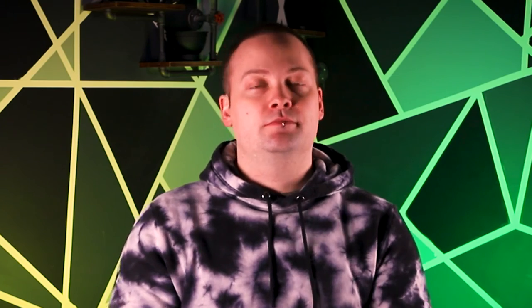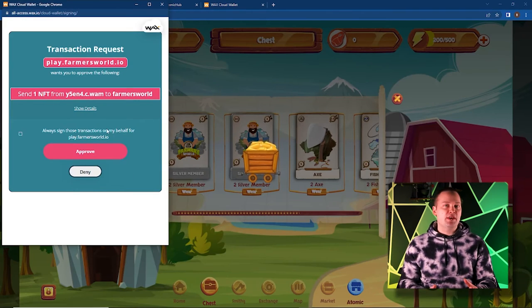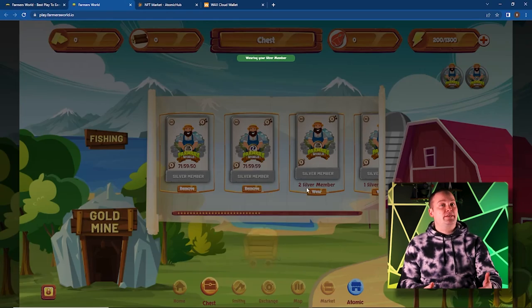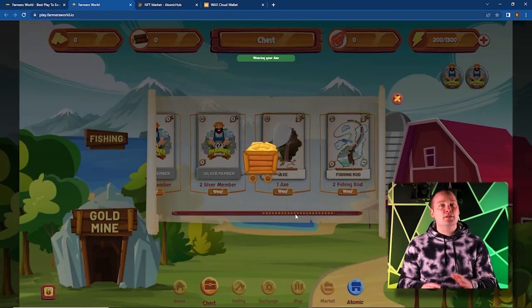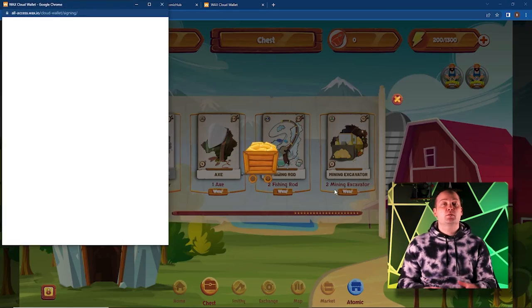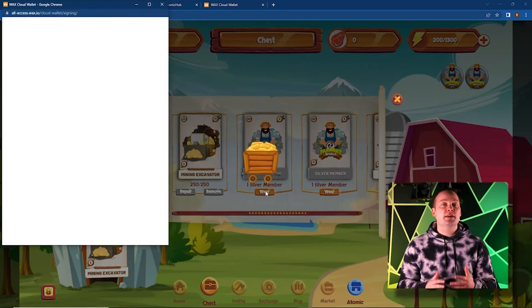Step 3: Equip your tools. Before we can equip our newly acquired NFTs, we'll need to refresh and log back in. You'll find all your tools in the chest. To equip an asset, click the wear button. As you equip your memberships and tools, you'll see the amount available to equip decrease. However, sometimes the game will glitch and not register that you've just equipped the asset — patience is key. Generally, if you give it a moment it will sort itself out. Continue equipping your assets and then circle back. We'll go over common errors and troubleshooting in our next Farmer's World video, but until then just be patient. Continue until all your assets are equipped.